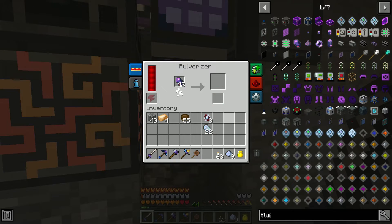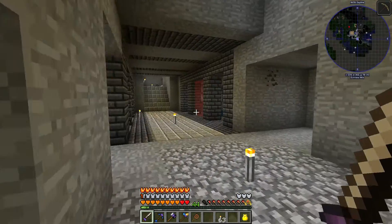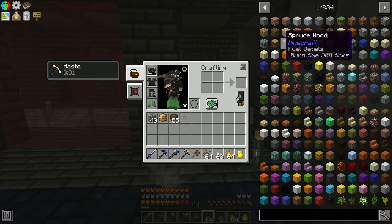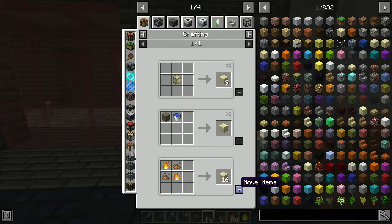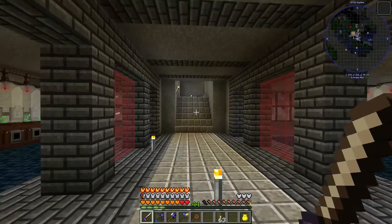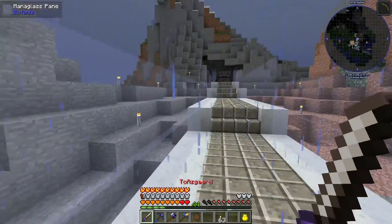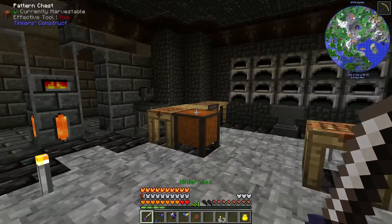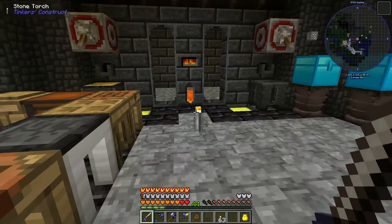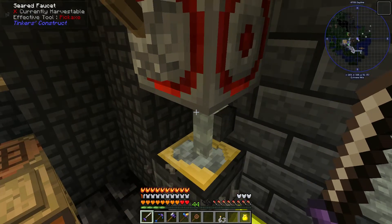Let me pull that stuff out because it's taking way too long — I need fluix and I also need to go smelt some things up. Let me get about a stack of these, then go smelt this up. I really don't have any glass made — I've got a bit of mana glass but I used some for making cloches and just don't have a whole lot.